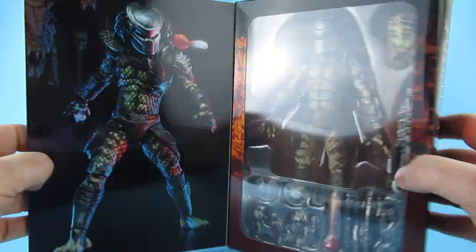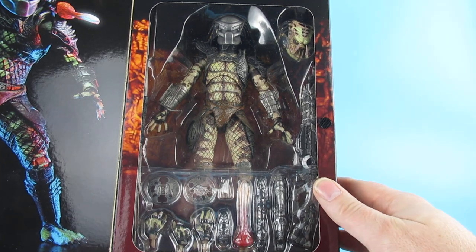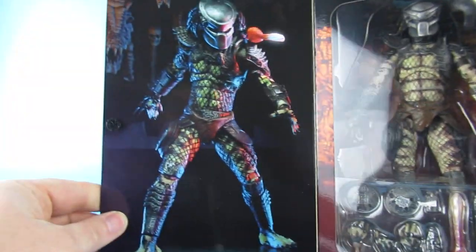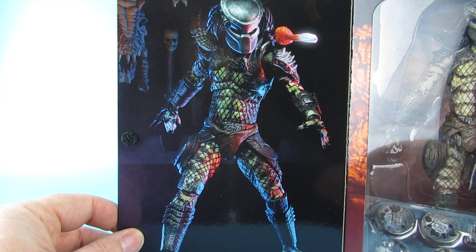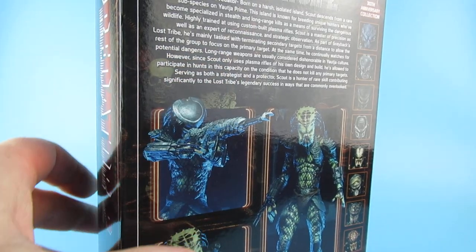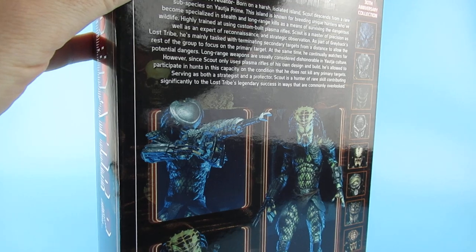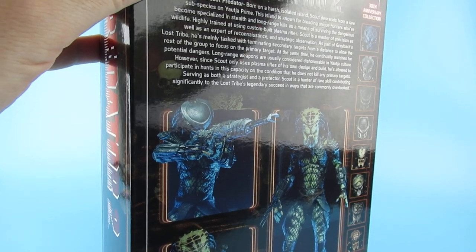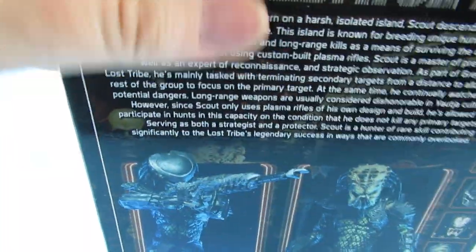There he is with his blaster. So, opens up — inside there is the figure with all these bits and pieces. Nice thing on there with the skulls behind it. Right, so it does have the fancy seal on there which I've cut with the scissors. There they are. We shall pop that lid through. There it comes.